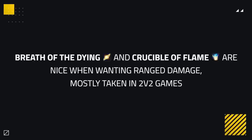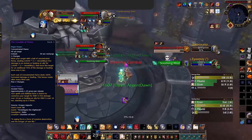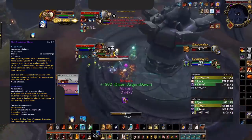Breath of the Dying and the Crucible of Flame are nice picks when you want more ranged damage, which is mostly taken in 2v2 games. You'd choose Crucible of Flame over Breath of the Dying if you want even more ranged damage, as you have two charges for more pressure.